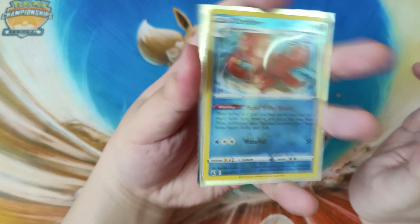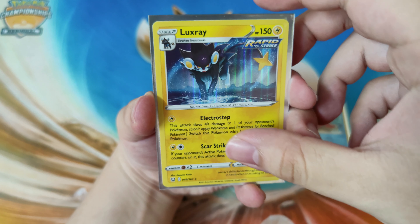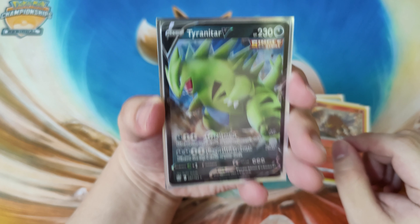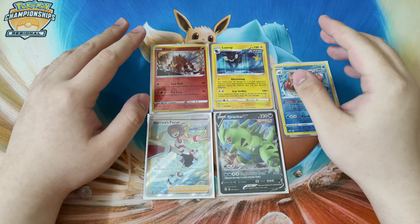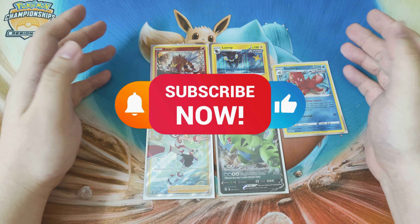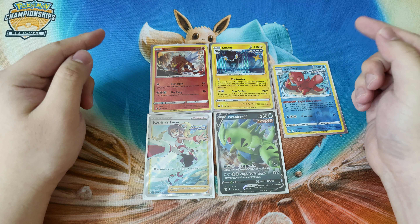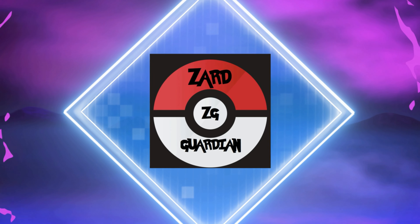Let's do a recap guys. We have here an Octillery Rapid Strike reverse hollow, looks pretty cool. Luxray Rapid Strike - I really love this, it's really cool as well. And an Alolan Ninetales reverse hollow, so fiery. A Tyranitar V card which I wanted. And a Korena Focus guys - wow, this is an amazing opening! So please like, share and subscribe guys if you like my content, it really helps me out as a YouTuber. I'll see you all in my next video - bye bye!